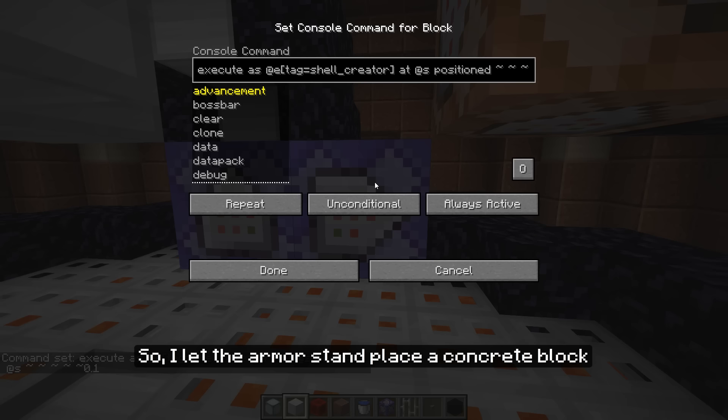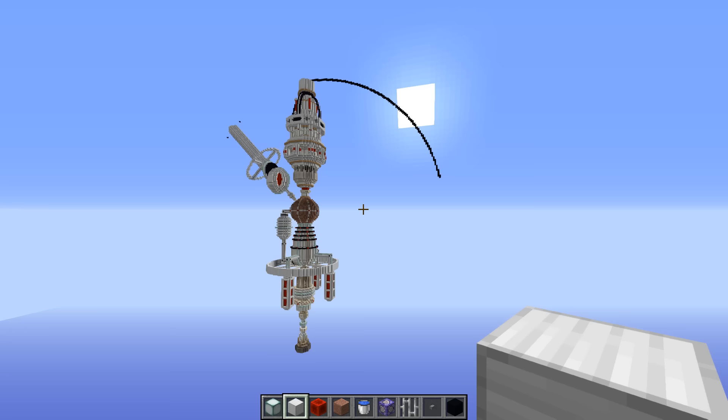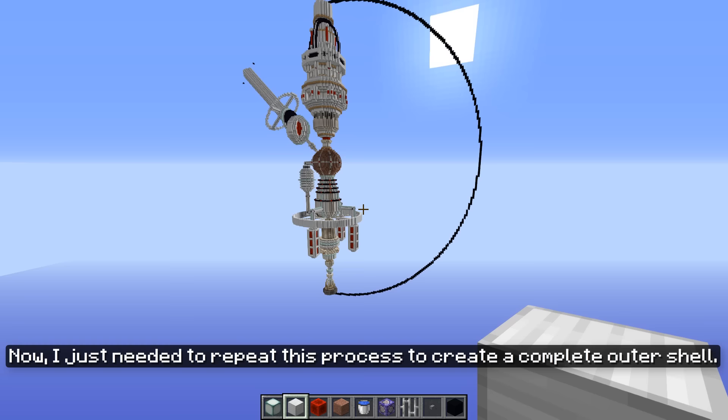But instead of particles I needed to do it with blocks. So I let the armor stand place a concrete block around a hundred blocks away from where it was looking. Then I slowly rotated the armor stand around using command blocks. This resulted in a nice half circle.